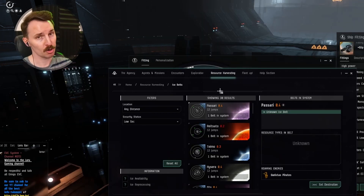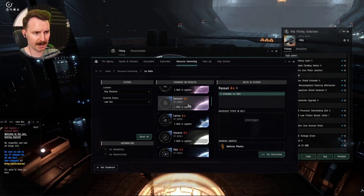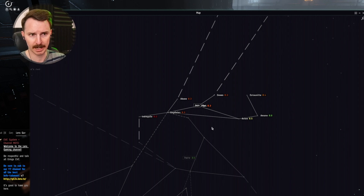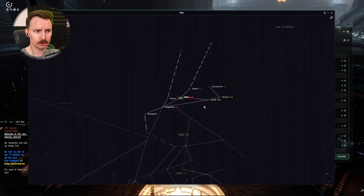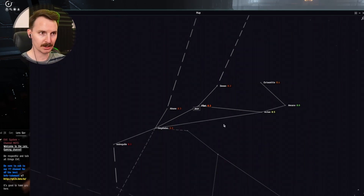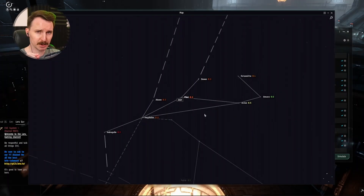You can also take a cheap travel-fit ship, assume you're going to lose it, and go poke around the system. Once you've found your system, right-click it on the map and identify the high-sec areas nearby for your low-sec staging. You need a high-sec spot close enough to the low-sec area to drop off your ice. Depending on how safe the area is, you can even bring your Orca to the high-sec station — dump your ice there, compress it in space, then re-dock. You do not need to rely on a player-owned station to compress your ice this way.